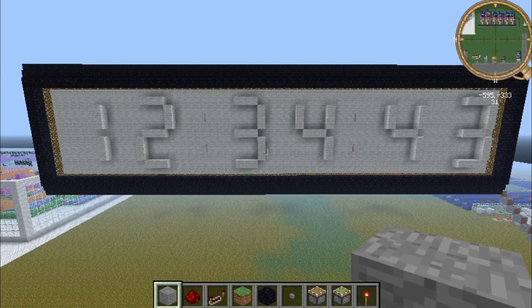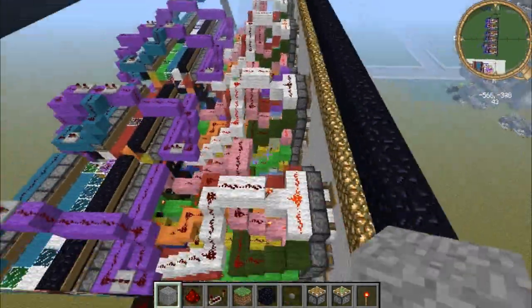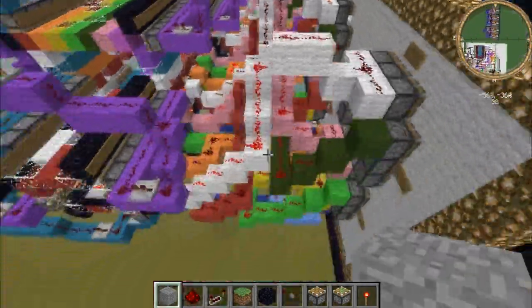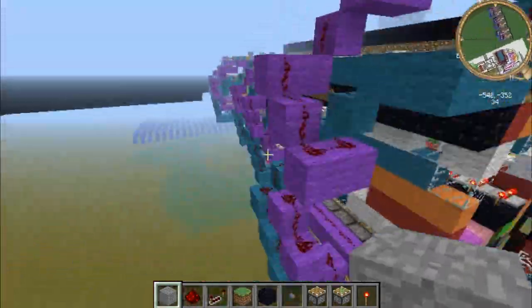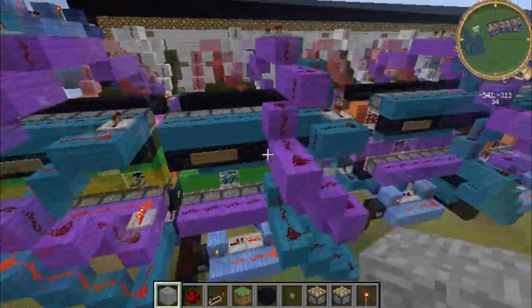You may be wondering what the Redstone looks like for this. You may or may not have already seen the top right-hand corner, where it shows the Redstone in 2D form, but I'll show you it anyway. I really like this Redstone, mainly because it fits into a really compact space for what the design actually does.